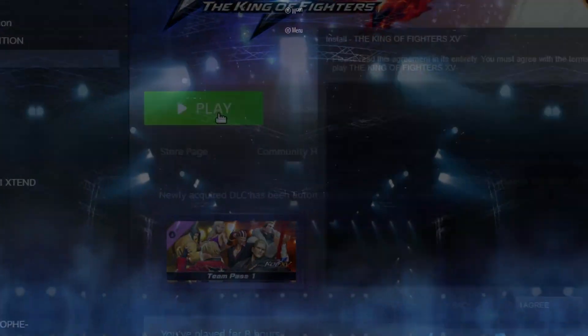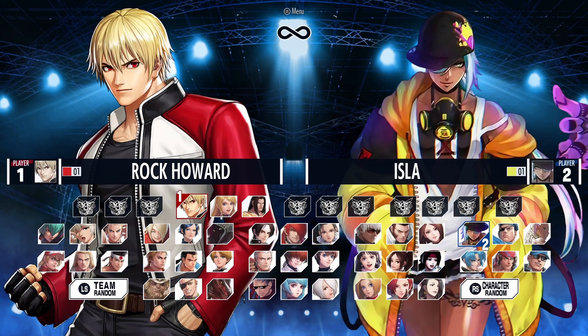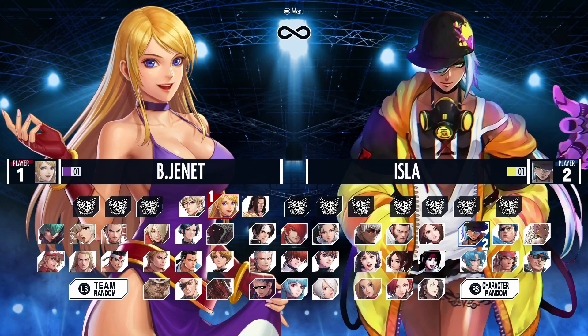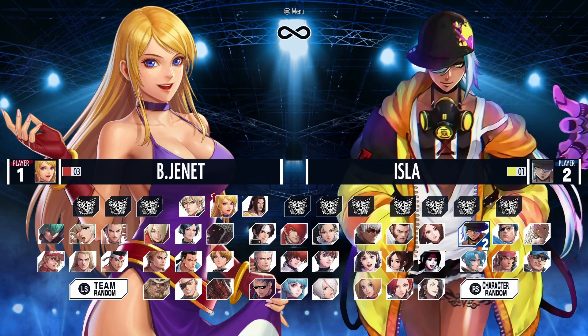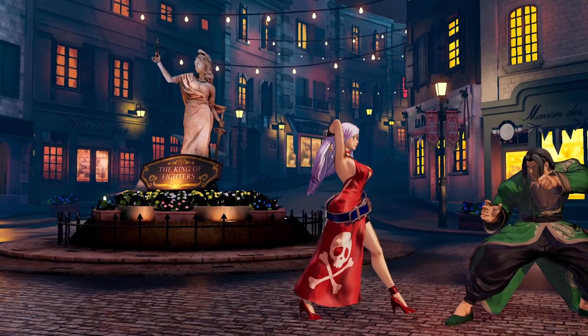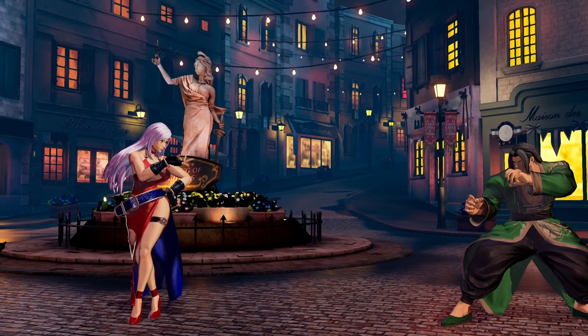So let's check it out. And what do you know — look at this! We got Rock Howard, Bee Jeanette, Gato. I think that's how you pronounce their names. There we are. Look at her sexy walk — oh that's so funny.